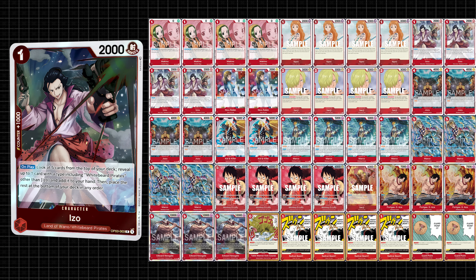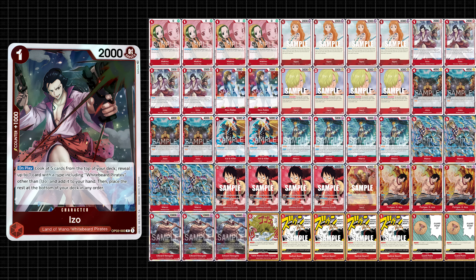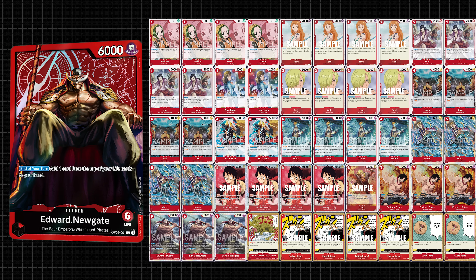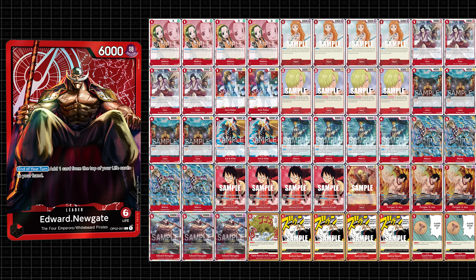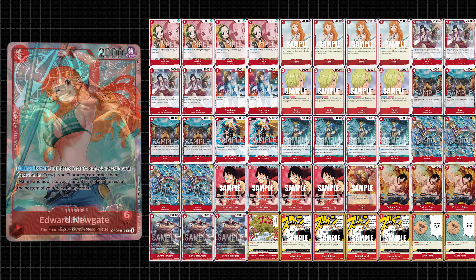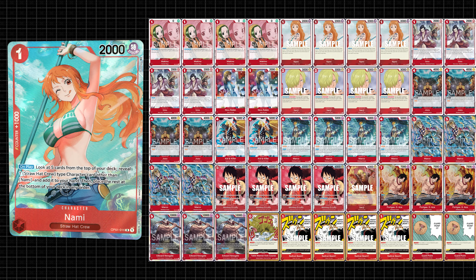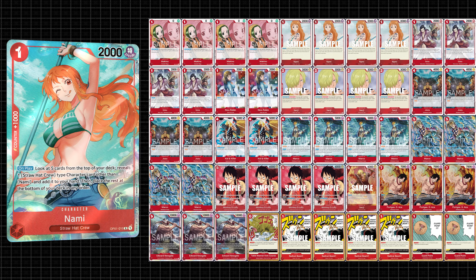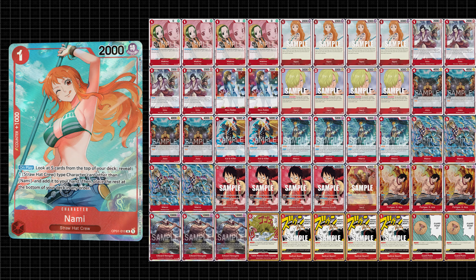Good news is, this deck gets a new leader with Marco in set 8, who gives the deck access to some very solid blue support, and Whitebeard himself is getting a new starter deck with some really good options. So Whitebeard is a solid deck now that keeps getting relevant options going into the future. The gameplay is straightforward and fun, making it an ideal recommendation for a new player. Plus, it's cheap — obtainable for less than $100 and even less than $60 depending on how prices fluctuate.